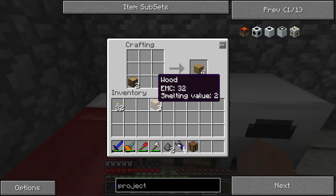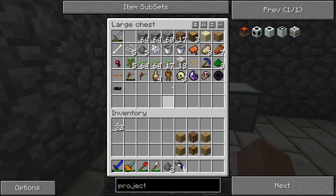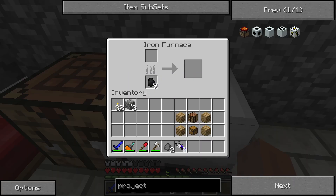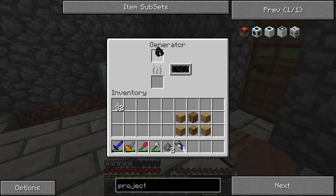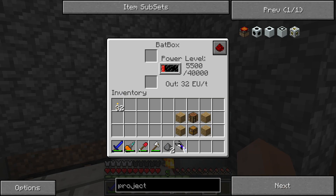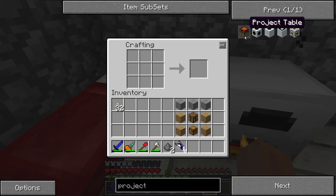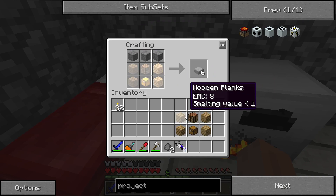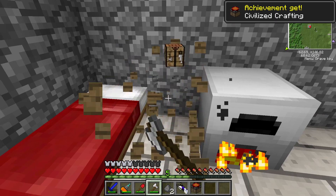Back in our house, let's make a second crafting table and let's make a project table. So we need a chest, three smooth stones — smelt three pieces of stone. Let's steal one of these, put it on the generator, and let's top off our drill too. Let's make a project table.